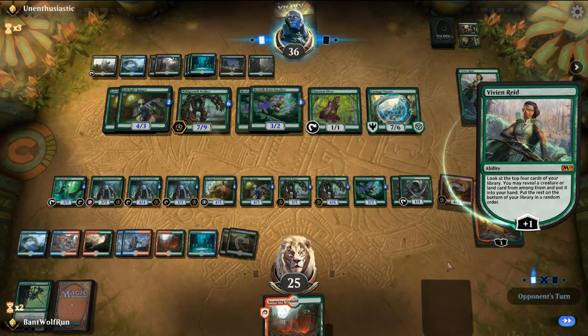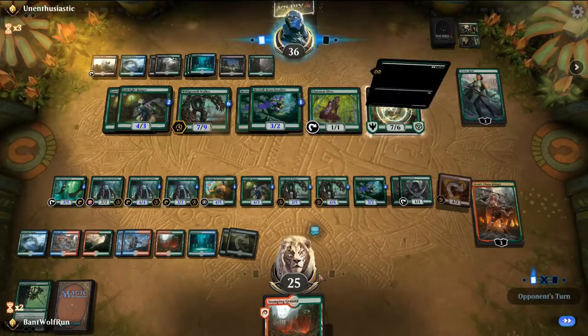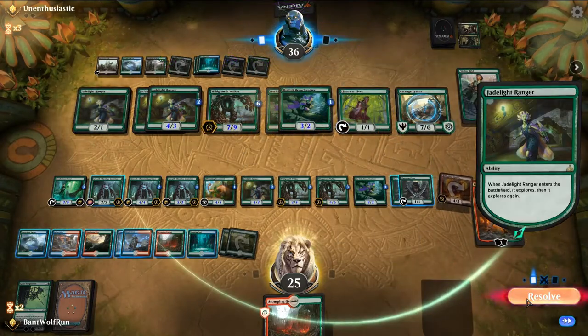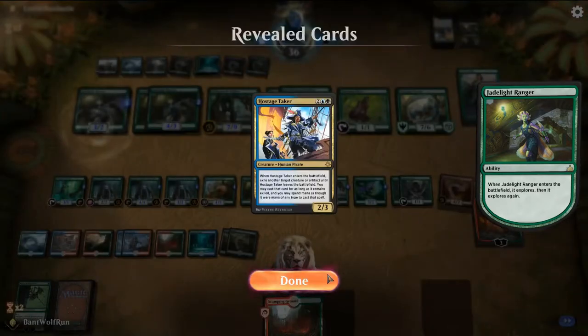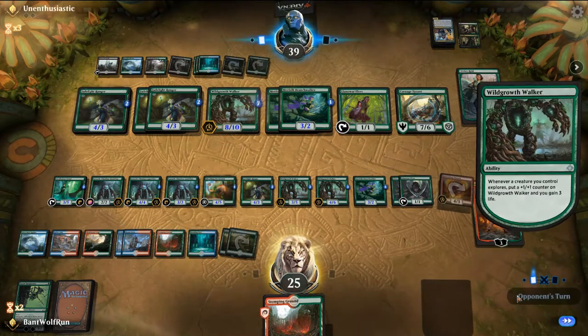This game has basically revolved into who gets a Krasis first. Hostage Taker is very good right now — they'll steal our Phoenix.